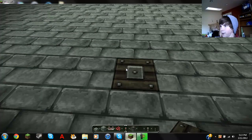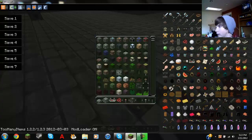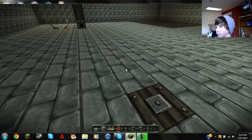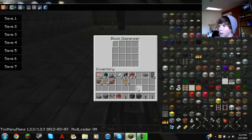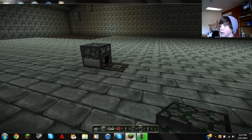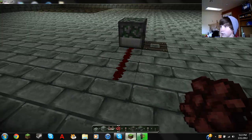First of all, you're going to want to place the piston right here, and then get a block dispenser. You can do this with any block — I'm going to do stone bricks. You just place them right there.